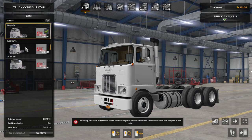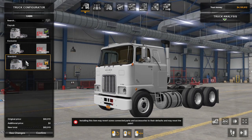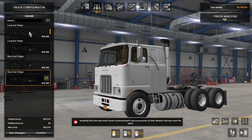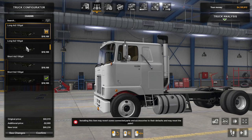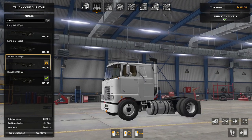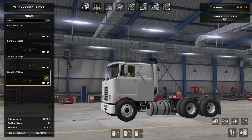Three cabs: day cab, exclusive, and standard. Let's start with that one. Chassis: you get a long 4x2, long 6x2, short 4x2, and a short 6x2.